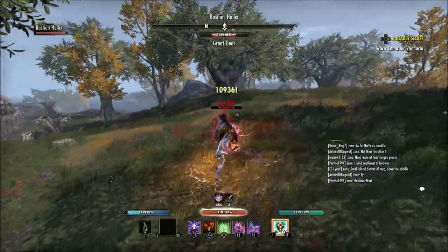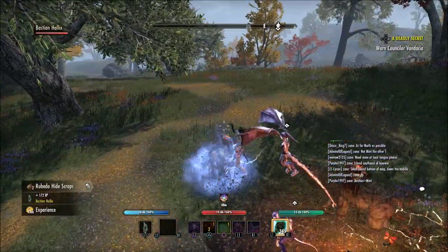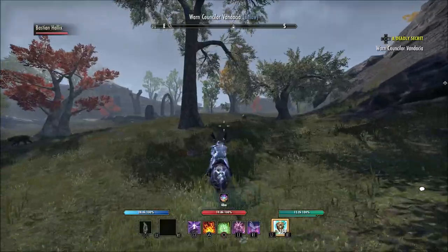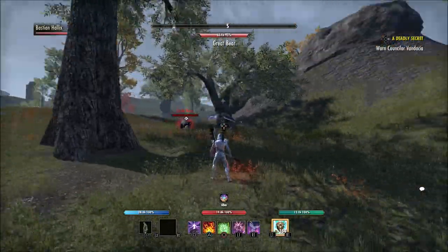That way your companion is going to aggro that certain target. This is very handy if you're using your companion as a tank. So if you're out soloing stuff and you want your companion to tank the boss instead of an add, just press R3, L3, plus one of the back triggers — L2 or R2 — and that companion will go straight to that target.